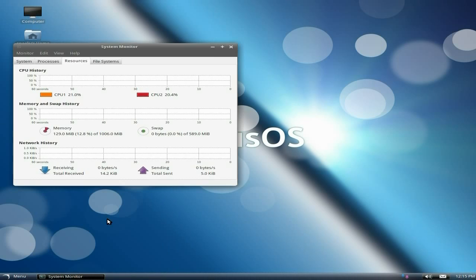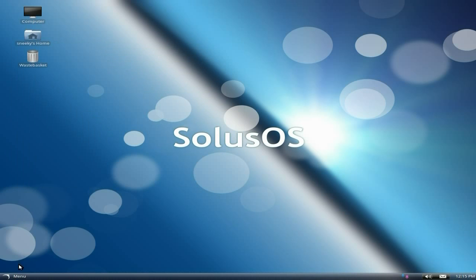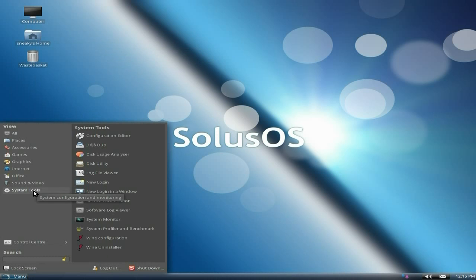We're going to open up System Monitor and make sure everything's checking out. As you can see, we're using 132 megs of RAM, which is very very nice indeed. The CPUs are not doing much either — that's pretty cool.